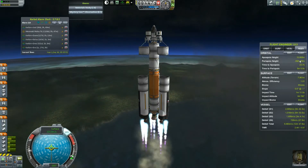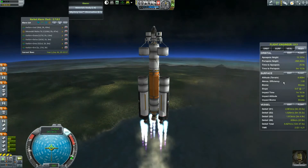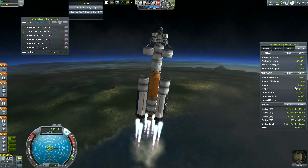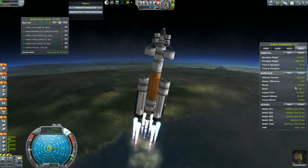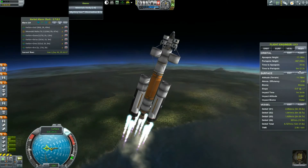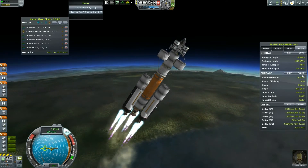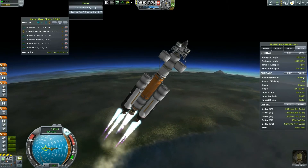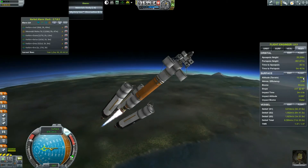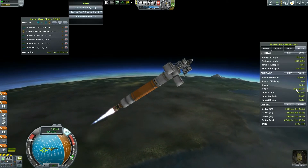Our boosters are going. Once our apoapsis gets to about 12, I'm going to start my gravity turn. Let's start cranking this thing over. Atmospheric efficiency is right at 100%, which is nice. Apoapsis is at 16, and we're going to start cranking it down even more. I think I'm going to go up to full throttle now. We're never going to have to worry about atmospheric efficiency again.